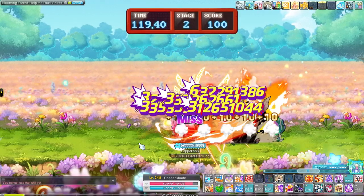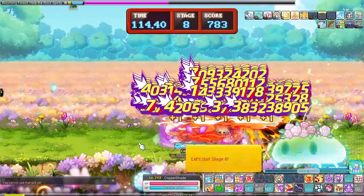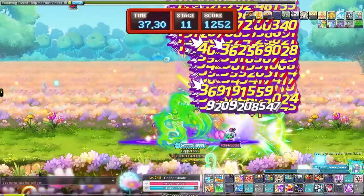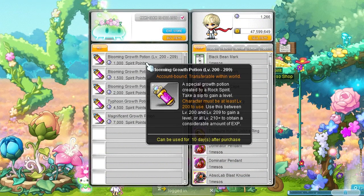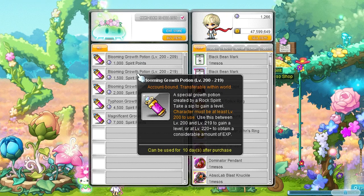Like with most events there is also a punch machine style event where you deal as much damage to a monster within the time limit. The more damage you deal the higher your score, and every week the score resets on Wednesdays. The points you get can be used to purchase special level potions in the store, accessed by talking to the same NPC you needed to start the punch machine. Looks like it will finally be time to get to level 250 with the help from this event.